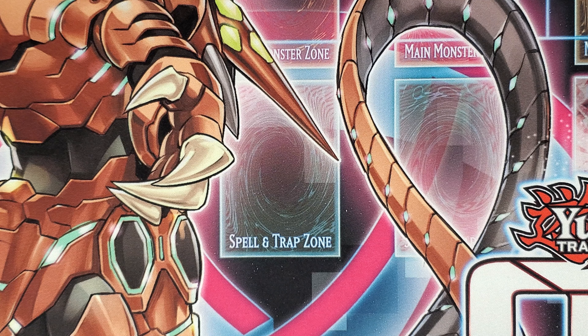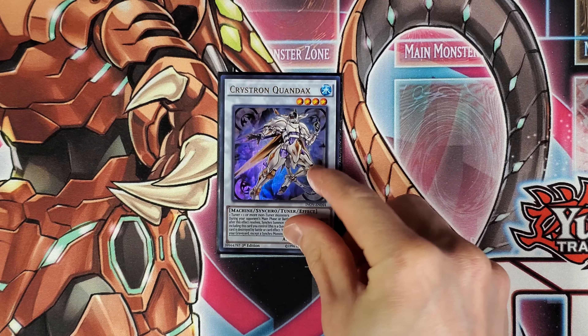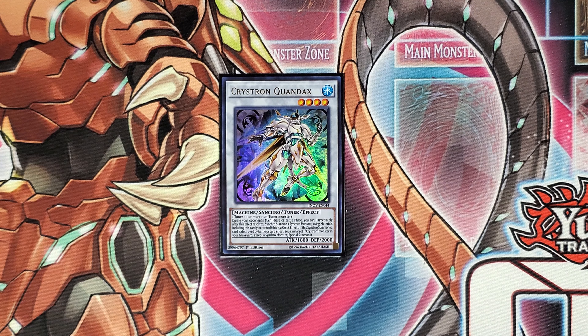Onto the Synchro Monsters, we have a new addition in the form of Crystron Quondax. This is currently at an assessed market price of $2 per copy. Quondax has the effect during your opponent's main phase or battle phase where you can quick effect Synchro Summon 1 Synchro Monster using Quondax and any other monster you may control as Synchro Material. Also, if Quondax is destroyed by battle or card effect, you can target a Crystron Monster in your graveyard and special summon it.